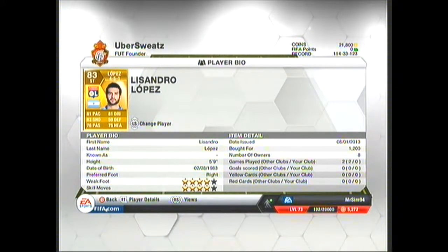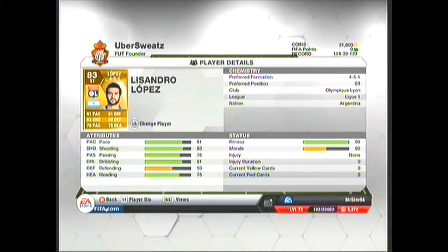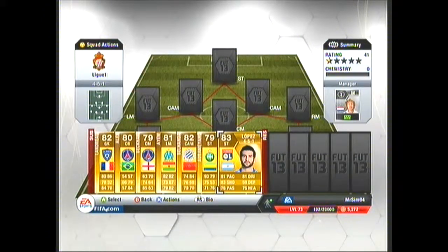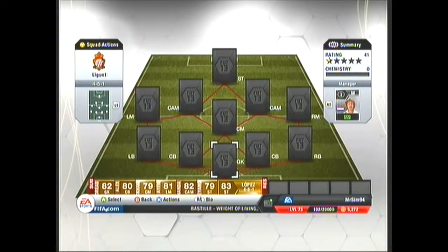And we move on to our last substitute which is Lissandro Lopez. 4-star weak foot, 4-star skills, 1.2k. Look at those stats — they are pretty well averaged in the 80s. 81 pace, 83 shooting, 76 passing, 81 dribbling, and 75 heading. Very good indeed — an overall 83 striker. Although his stats are not exactly appealing to some, he is a good player to have in your squad.